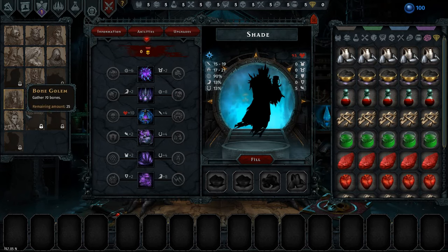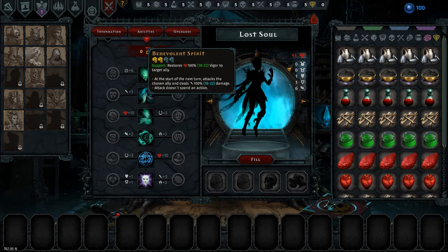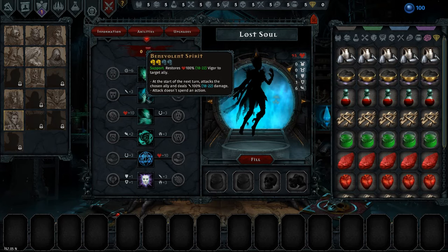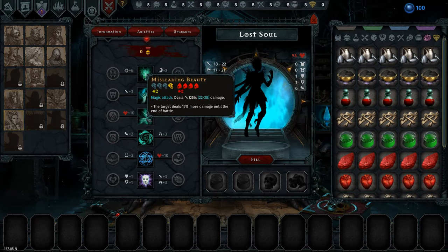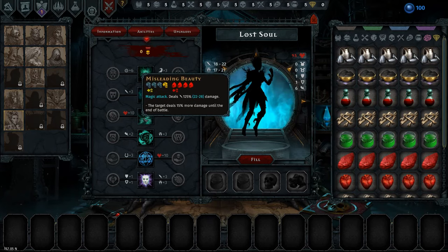The shade is not that interesting. Lost Soul is — I know that for a fact — because she deals 80% stress damage to the target and an enemy standing behind it, which is pretty good. Then we have a support that restores 100%, 18 to 22 vigor to a target ally, but she will next turn attack that ally for the same amount of damage. At the end of a battle that could actually be really useful. And then we have a magic attack that deals 125%, 22 to 28 damage, and the target deals 15% more damage until the battle ends. Well, that's not that interesting — it's not stress damage.